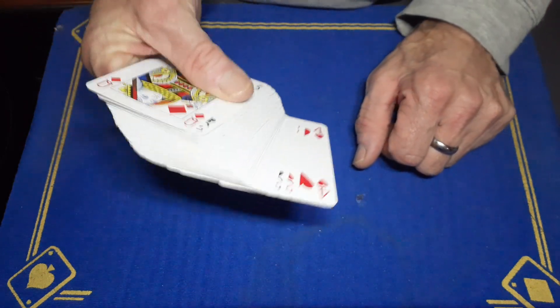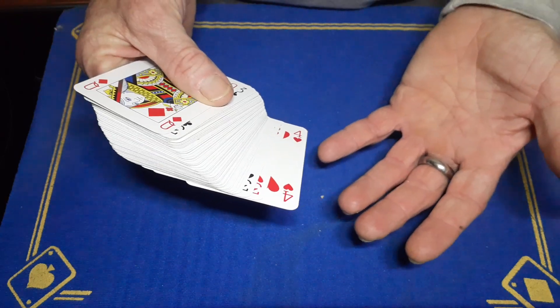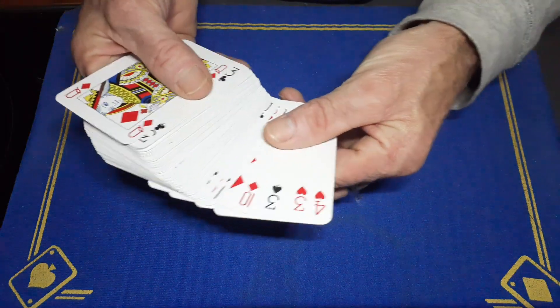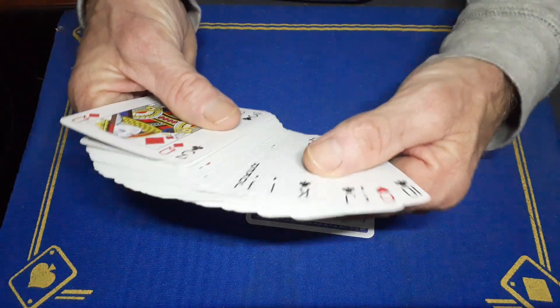Note the spelling of the card. There are only three different ways to spell a card: three, four, or five letters. A four is spelled with four letters, so you're just going to count out four cards — the four being the top card — and place it on the table. Say 'I don't want any of those,' and we're going to go through.